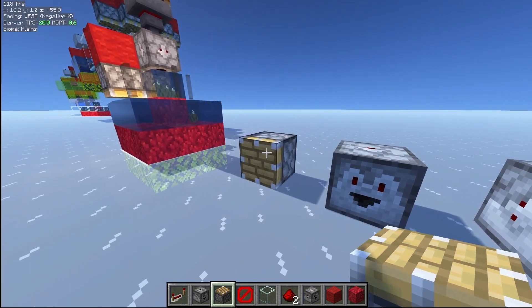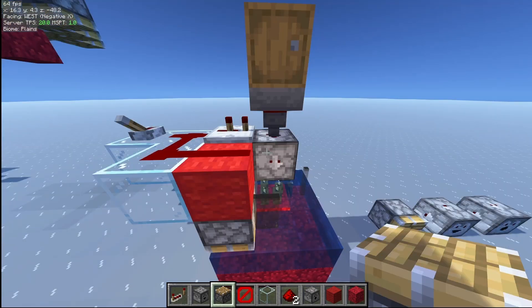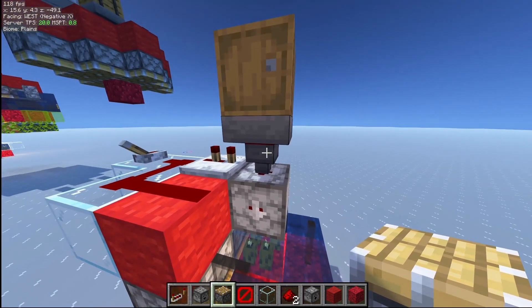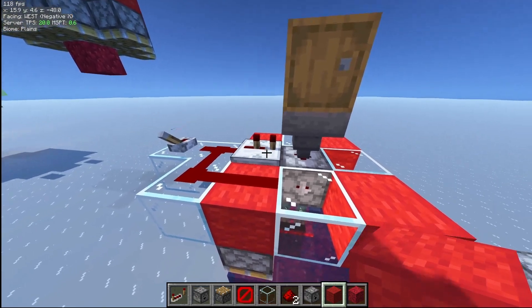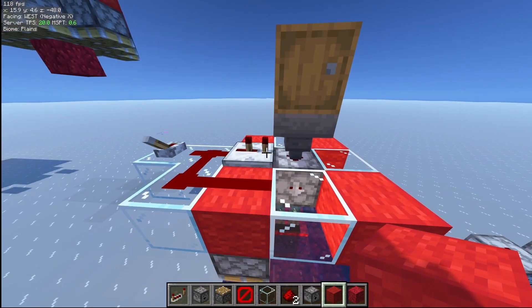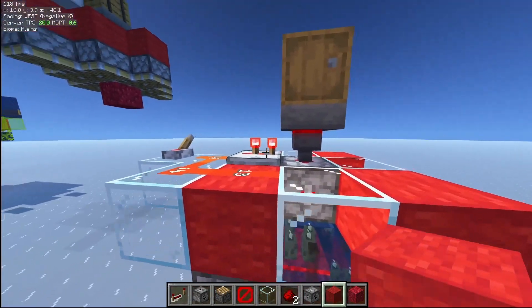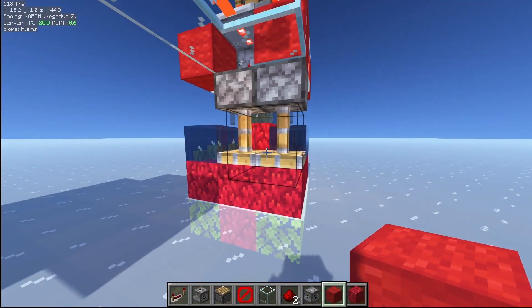This principle is not only for pistons, but also droppers and dispensers. So this is also where this unique feature comes in really handy, because this specific orientation serves as bone meal input, and so we can directly power it through the hopper using Quasi Connectivity. If I flick this lever, you can see that with this setup, this dispenser gets activated, and both these pistons get activated too.